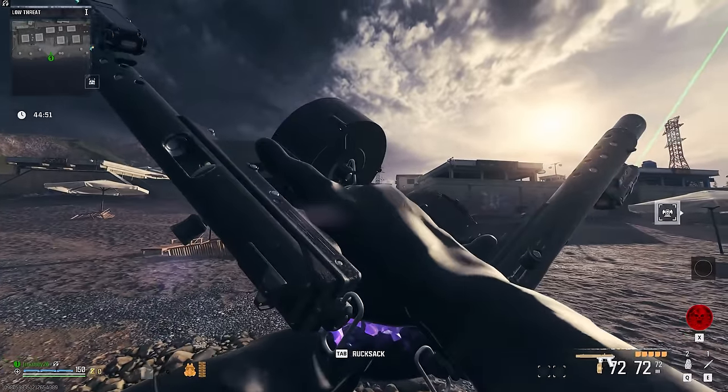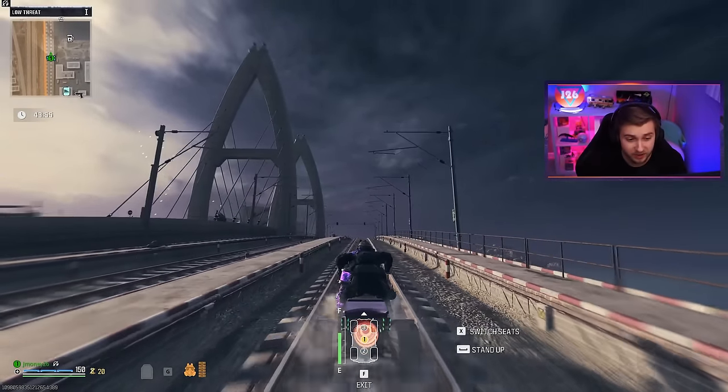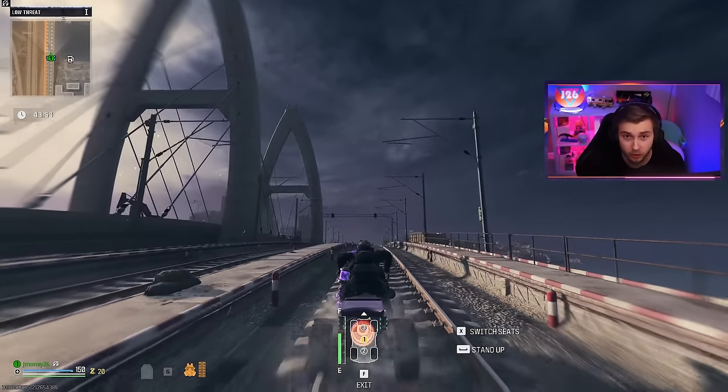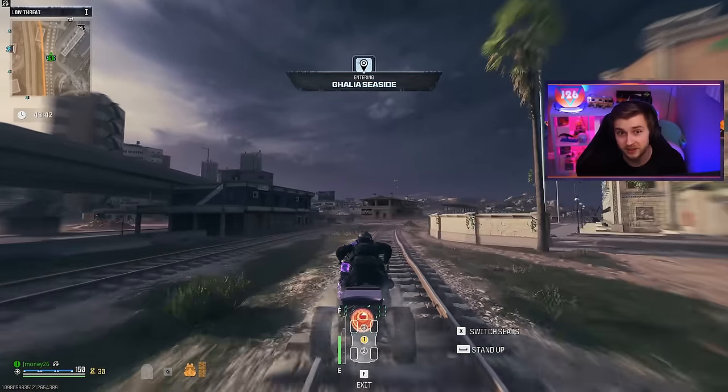Today we're going to be testing out the Akimbo F-TAC Siege in Zombies. Two of the top meta weapons in Zombies have been the Tears and the WSP Swarms, and both of those weapons are Akimbo. So I want to see if the Akimbo F-TAC Siege can compare to at least the Swarms.